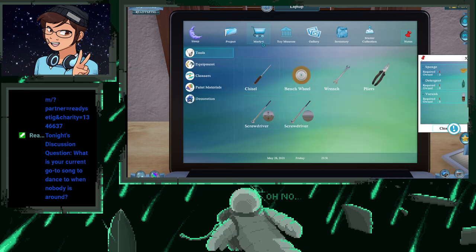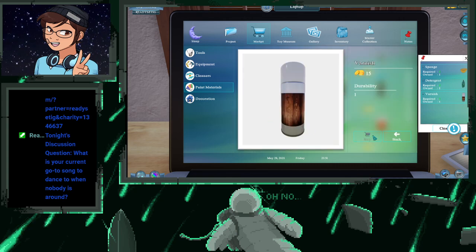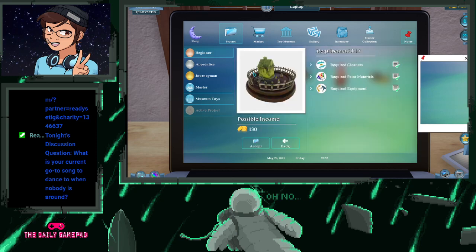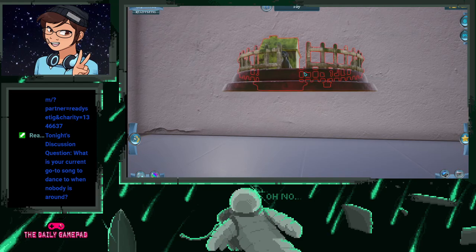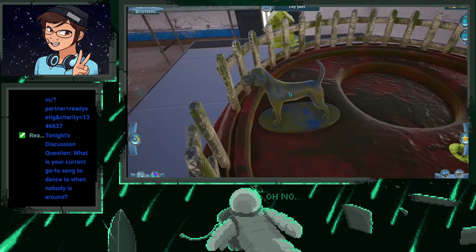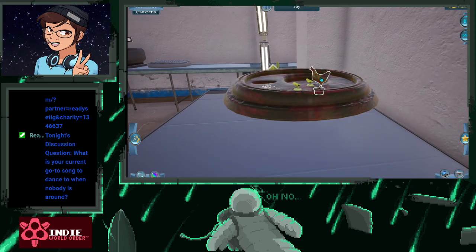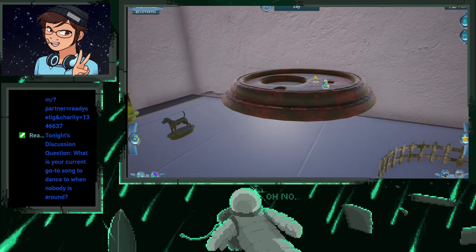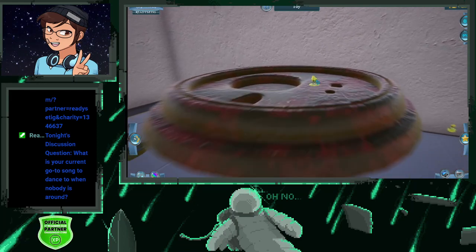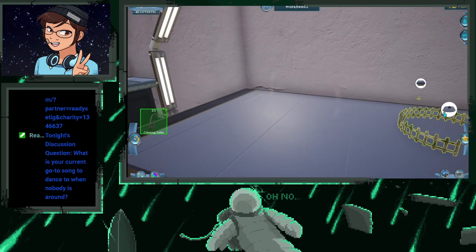We already have all of that equipment. So go to the market, buy a sponge, buy detergent, then go here and buy varnish. We didn't buy it — buy it. I got an objective, so clear that. Go back now and accept the project. That's dirty. I like the music in this though, the music's really nice. But this is one of those simulation-type games.